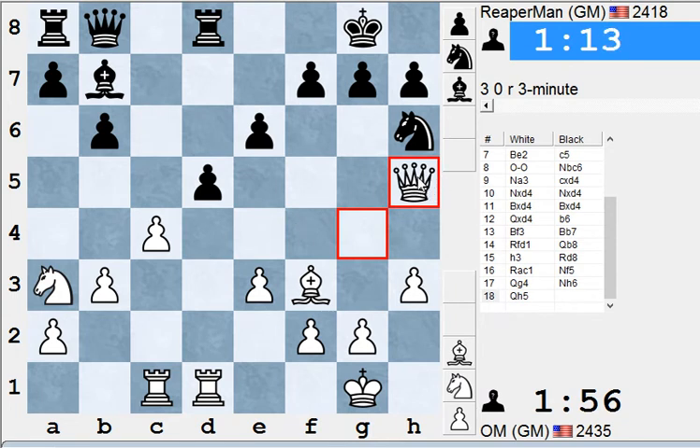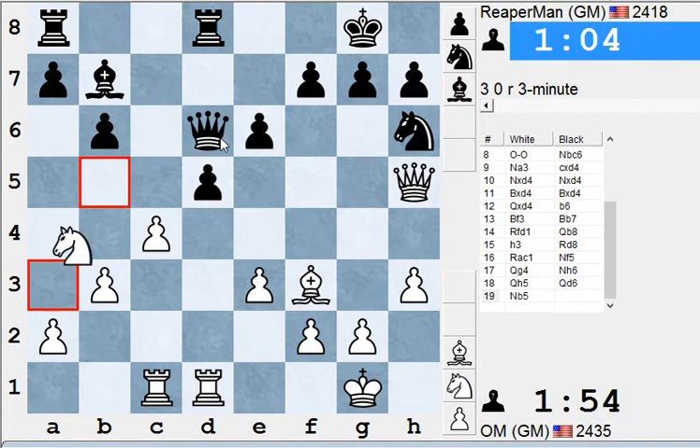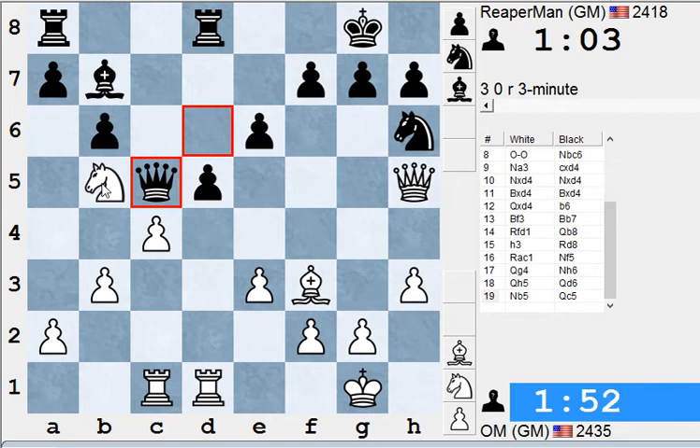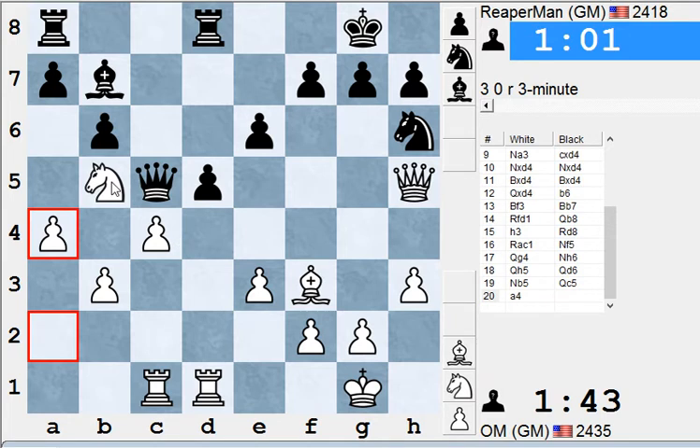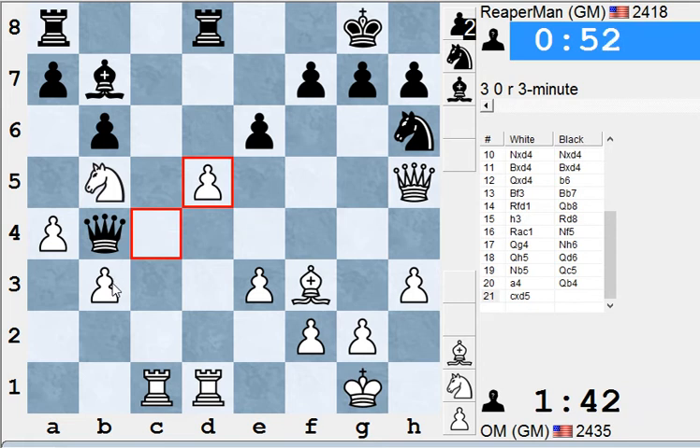I like this queen h5 move. It's keeping an eye on the knight, so Black can't play g6 to chase the queen away because the knight's just hanging. Black's trying to re-centralize his knight, but Yasser got this tempo in and can relocate his knight — maybe stick it on d4. He just wants to leave it on b5, trying to slow down any potential counterplay with b6. Then a6, what happens? The pawn on b3 is a weakness, so how's he going to defend it?